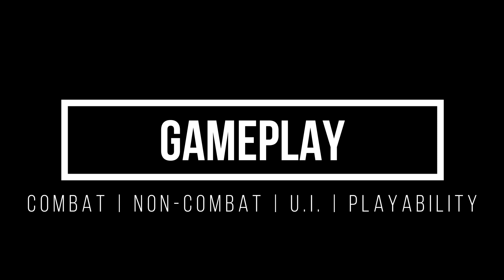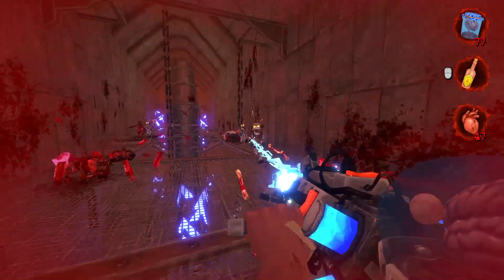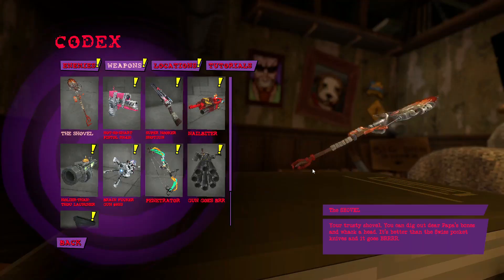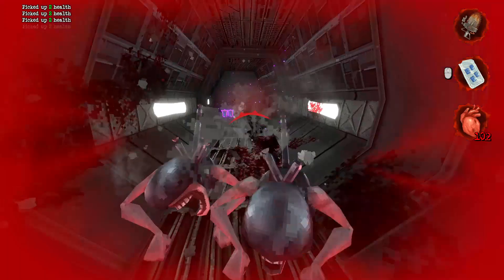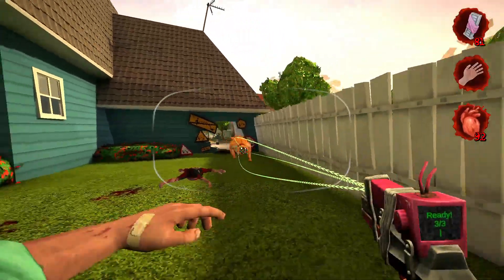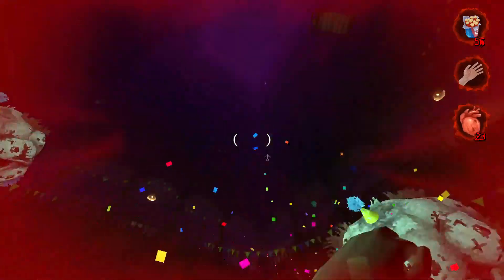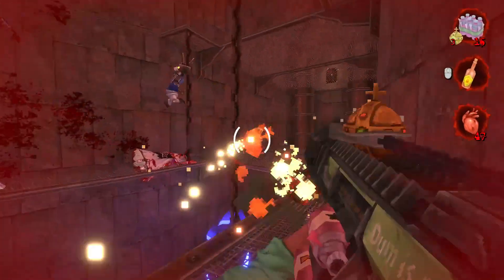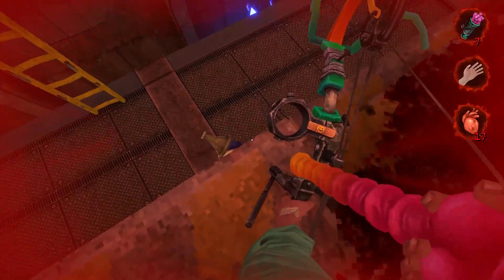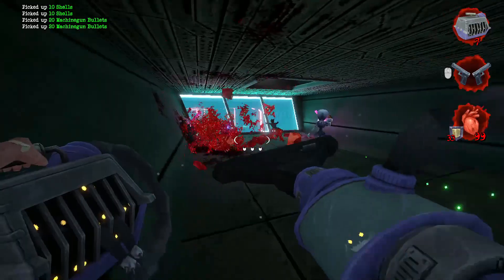We'll start with what matters most: gameplay. When it comes to weapons, instead of throwing dozens of slight variations at us as so many shooters do, Postal Brain Damage gives you 9 unique murder machines. There's Postal Dude's trusty shovel, a smart pistol with lock-on capabilities, a grappling hook shotgun à la Doom, and then there are weapons that only Postal could pull off — a holy hand grenade launcher from Monty Python, a dildo launching longbow, and a vacuum that shoots cats.